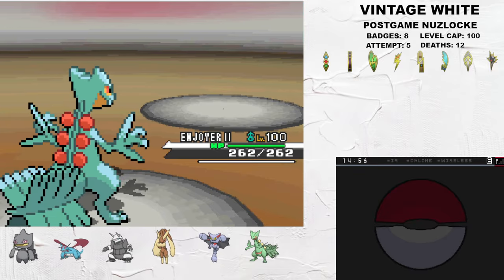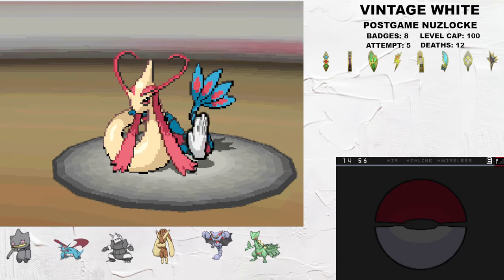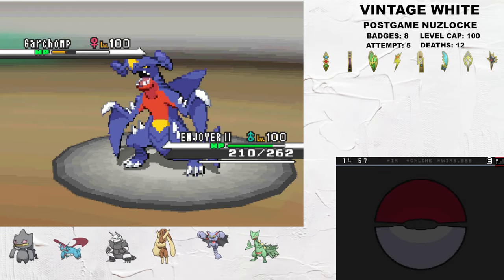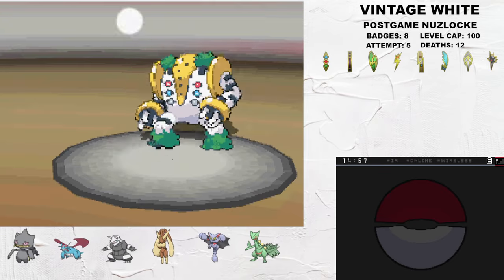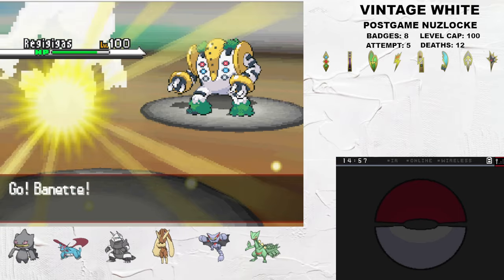This allows me to get Sceptile in for free and bait out Cynthia's Milotic, seeing big damage with Ice Beam. Fake Out breaks multi-scale, and then with a Life Orb, Leaf Blade can take the KO. We can also chain kill the incoming Garchomp with Sceptile's special Technician-boosted Dual Chop. Regigigas is out next, and Sceptile is always dead to either Crush Claw or Dynamic Punch, so I can U-Turn out into Bayonet for free.